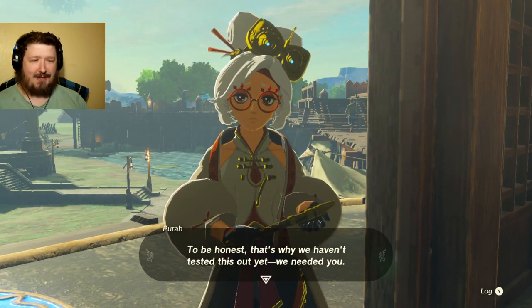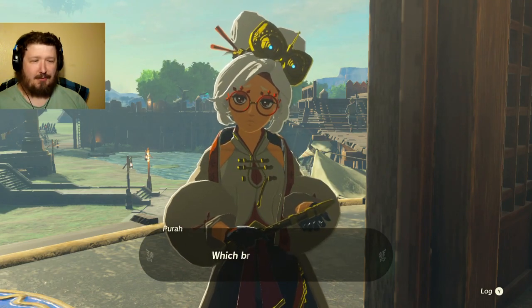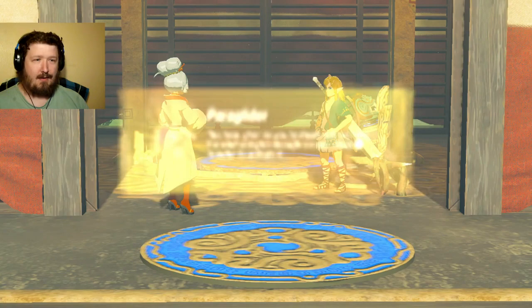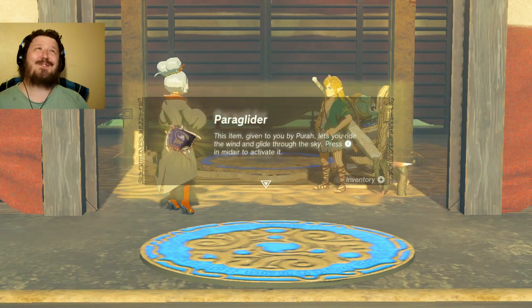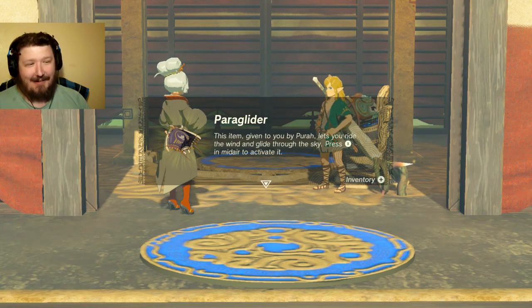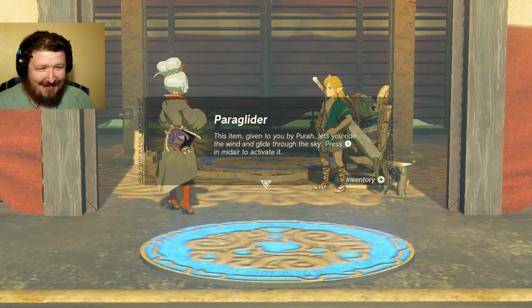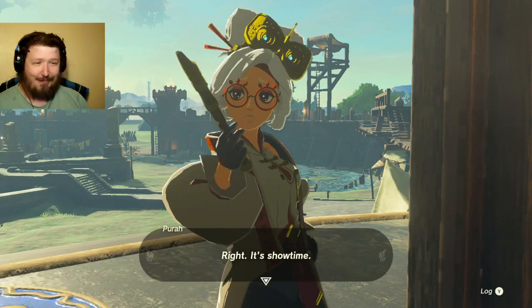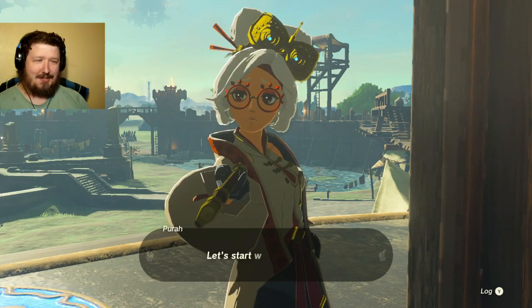It takes a lot of skill, and nobody here had what it takes. To be honest, that's why we haven't tested this out yet. We needed you. Which brings us to this. Finally, I can willingly jump off of anything again! This item given to me by Purah — it'll let you ride the wind and glide through the sky. Press X mid-air to activate it. Oh, baby! Right, it's showtime!